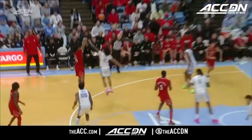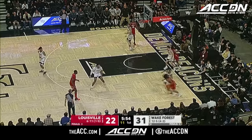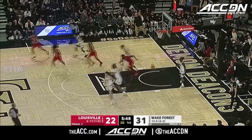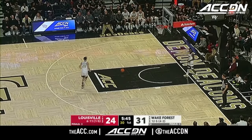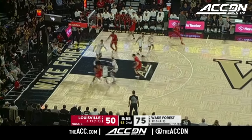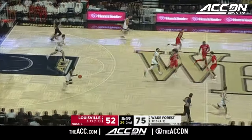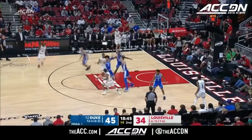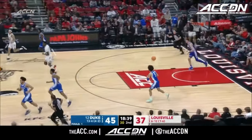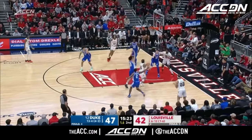Clark just does a really nice job with that step-back — very, very quick release. The NCAA ruled him eligible before the game against Rutgers. He had a double-double in that first game and Steve Forbes said afterwards he raises the ceiling for this entire season. Defensively they've had no answer. Clark finds wide-open White again from the corner and this time he's got it — Trey White.